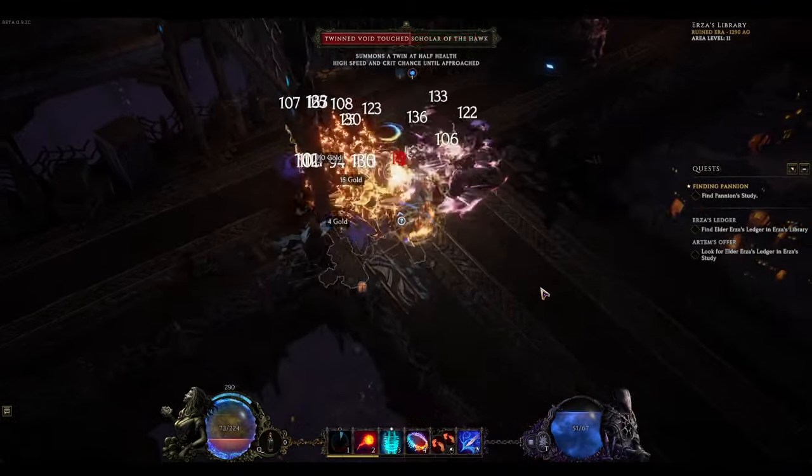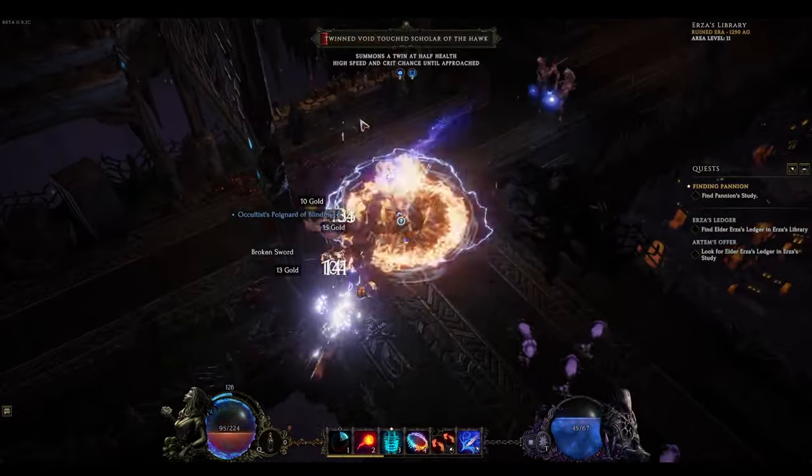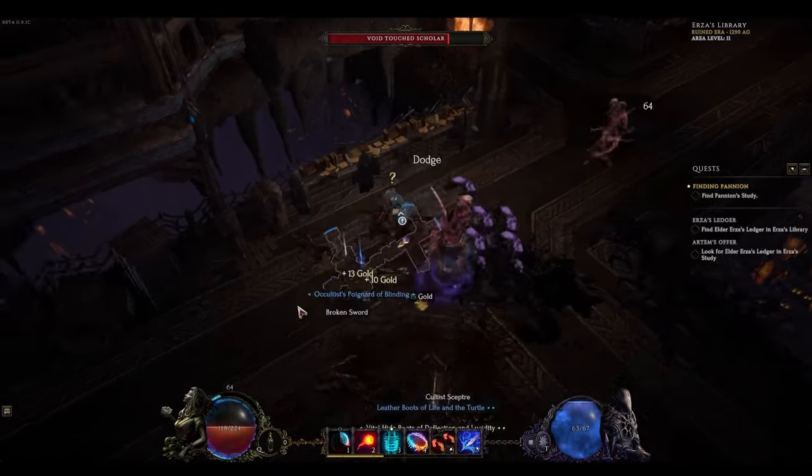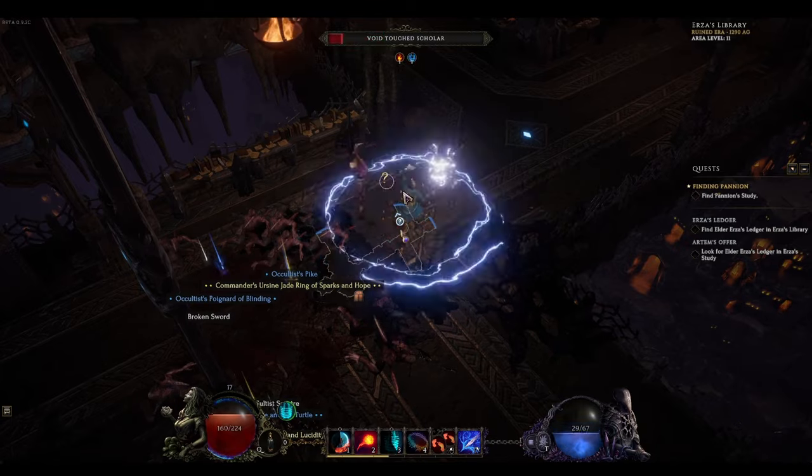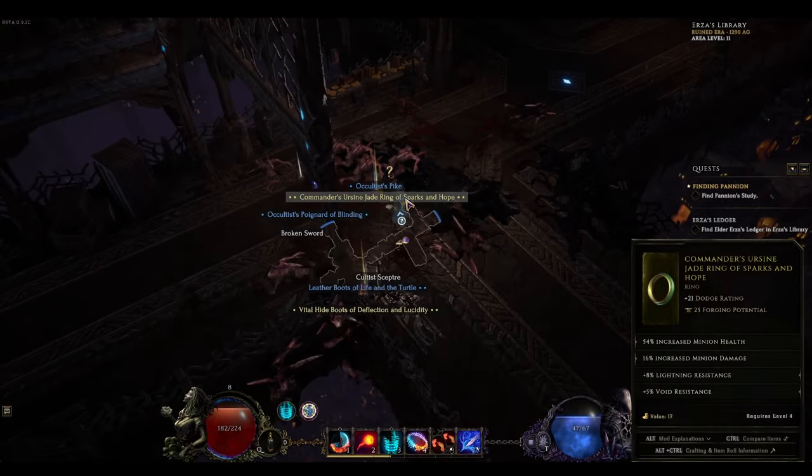Taking a look at a quest now, the location of our objective can be seen as soon as we zone in, and we aren't running around aimlessly for minutes on end. There's a big difference in my opinion between ARPG and CRPG when it comes to what most players are looking for from quests and even the main story experience.